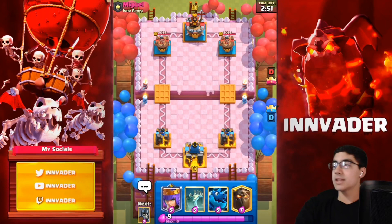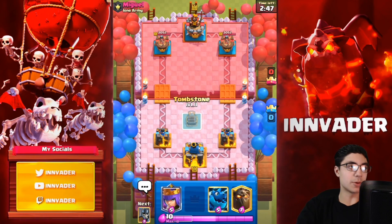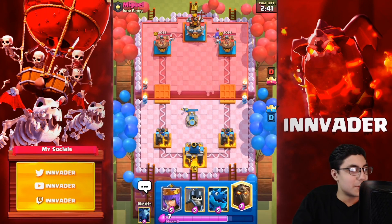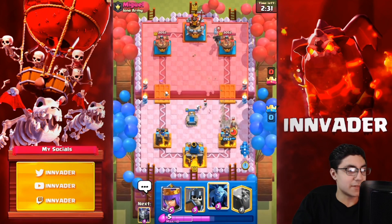We're playing against Miguel. I'm pretty sure we've faced like five Miguels on this channel. He's going really heavy — I feel like he's a new player who just spams cards in the back. We possibly could have activated the king tower there, and sadly we don't because I'm inept.